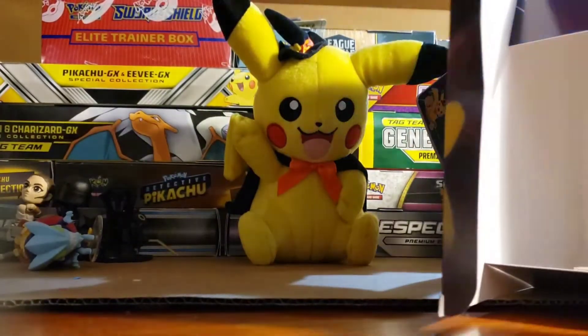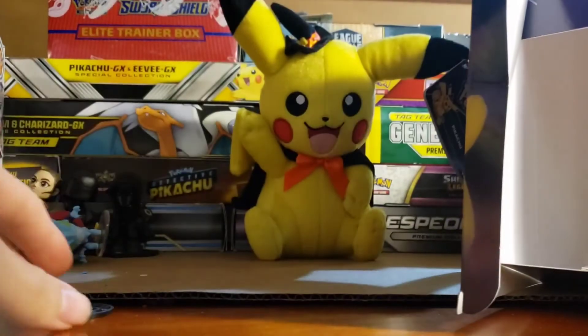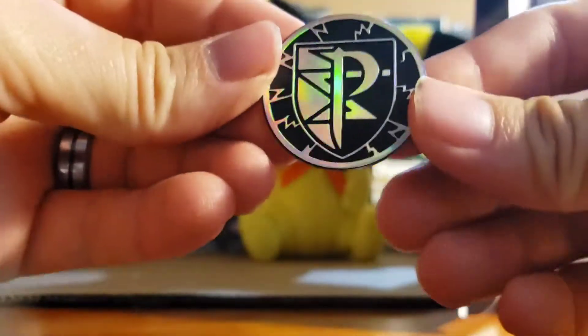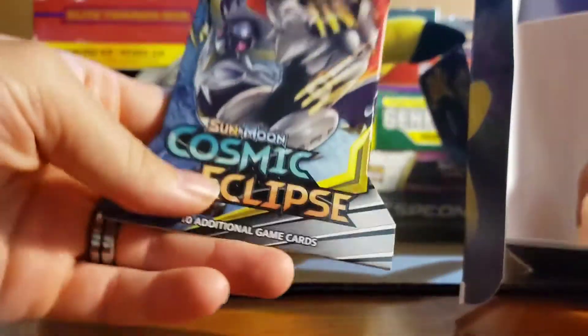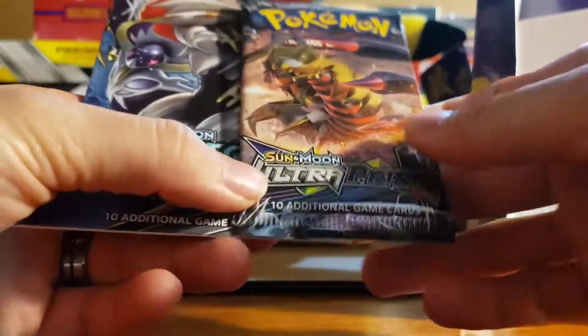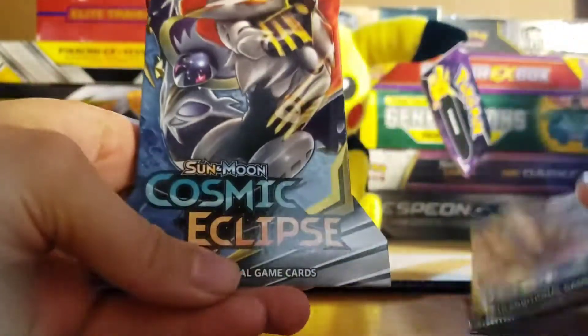Let's see what else we got here. We've got our coin — beautiful. I think that was from Sword and Shield. And we've got two booster packs: an Ultra Sun and Moon Prism Pack, and a Cosmic Eclipse.